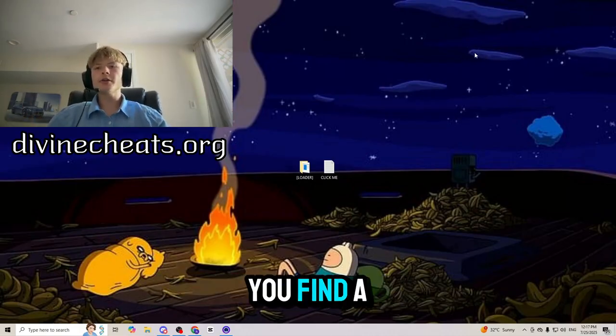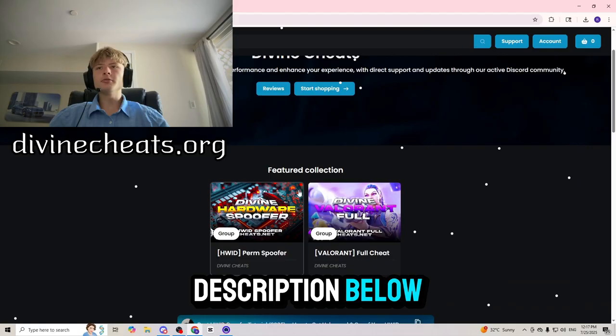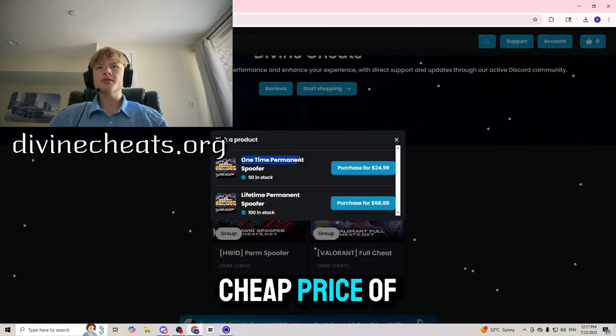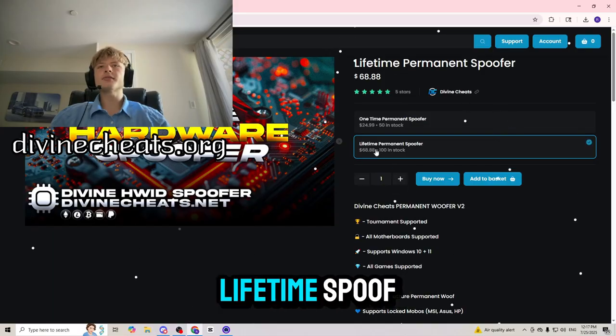Where can you find a trusted spoofer? DivineCheats.org has got you covered — link in the description below. DivineCheats.org sells permanent spoofers for the very cheap price of $24.99 for a one-time spoofer and $68.88 for a lifetime spoofer.